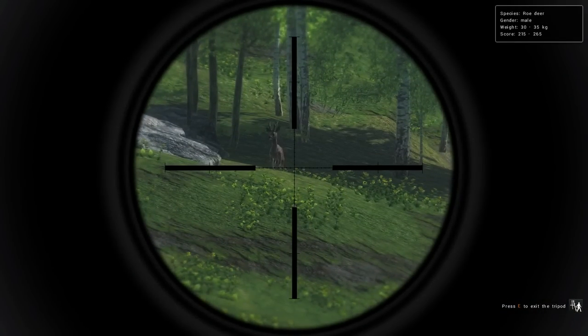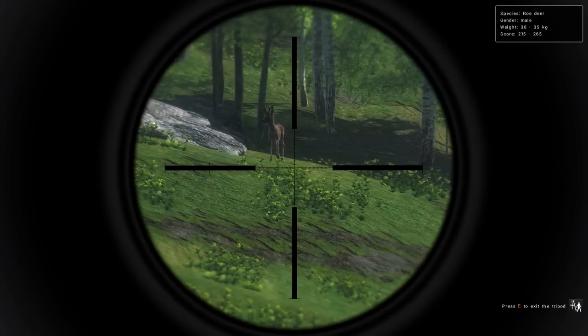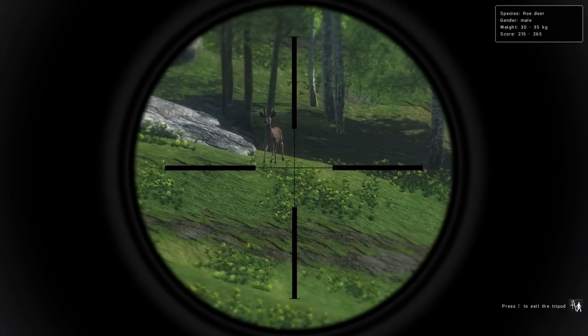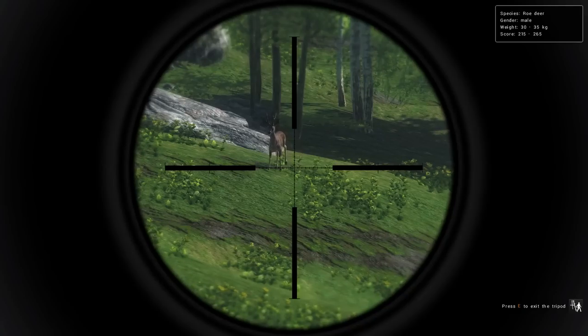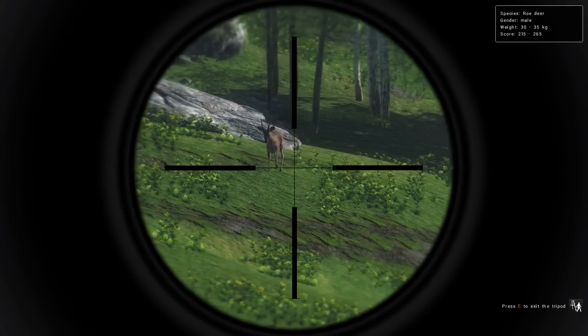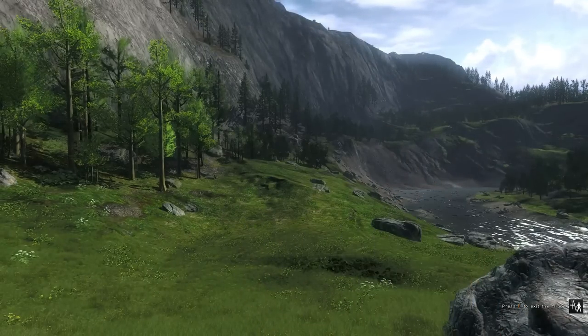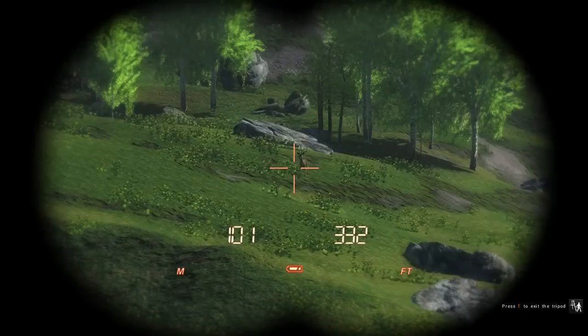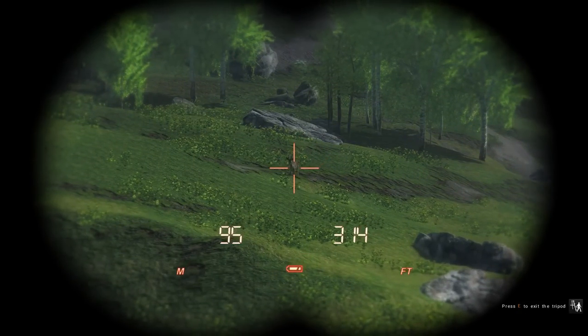There it is there — 215 to 265 in score. Now, you'll notice that since it's a very high scoring one, over 200, they do come in very, very slowly. I wanted to record this just because I know it's fairly far away for it to come in, but I want to show how long it takes for a trophy animal to come in sometimes, especially the roe deer.